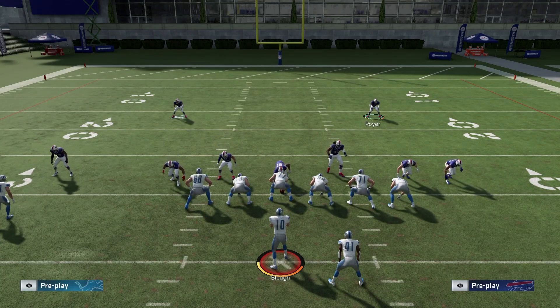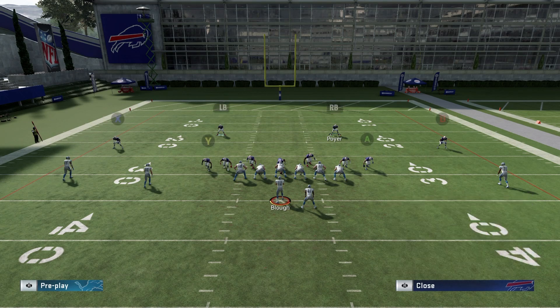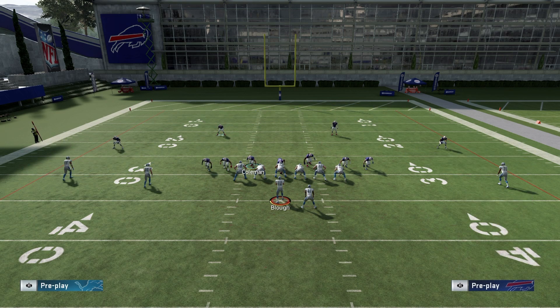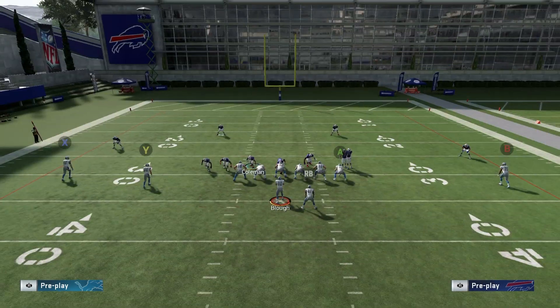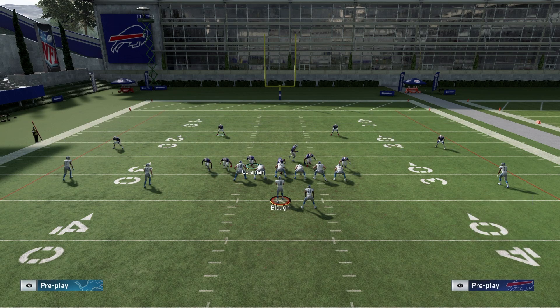If you give your opponent the same look multiple times — stock Cover Three, stock Cover Three — they'll go to their Cover Three beater and kill you. You could audible to a Cover Two, but the audible is glitchy, especially when you're flipping the play. You'll end up with two corners blitzing and completely messed up zones. Since they're blitzing from different sides it just doesn't work, so auditioning is not really an option unfortunately.